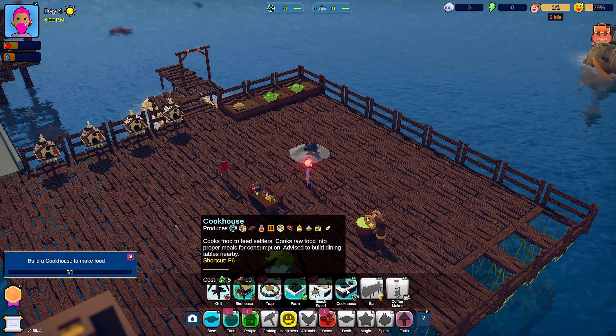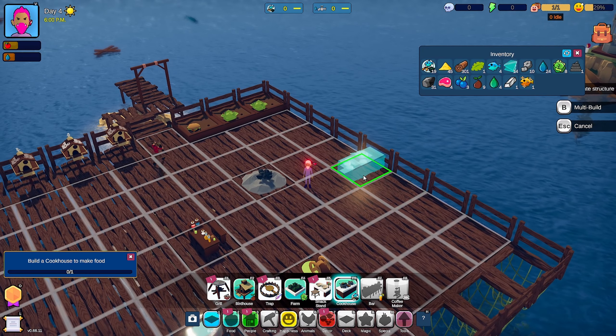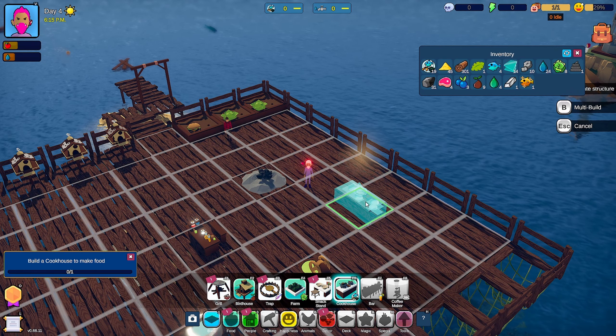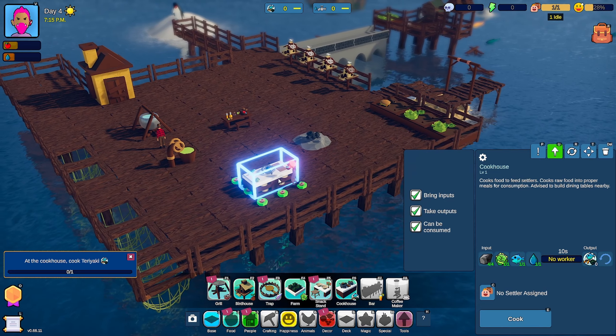We got a few things we gotta get going here. We need to get down this house so that we can feed our settlers. For now, we'll just plop it over here. Looks like we can make teriyaki with charcoal, fish, water, and lettuce. We can also make sweet chocolate, medicine, biscuits, all sorts of cool little things here. At the cookhouse, cook teriyaki.